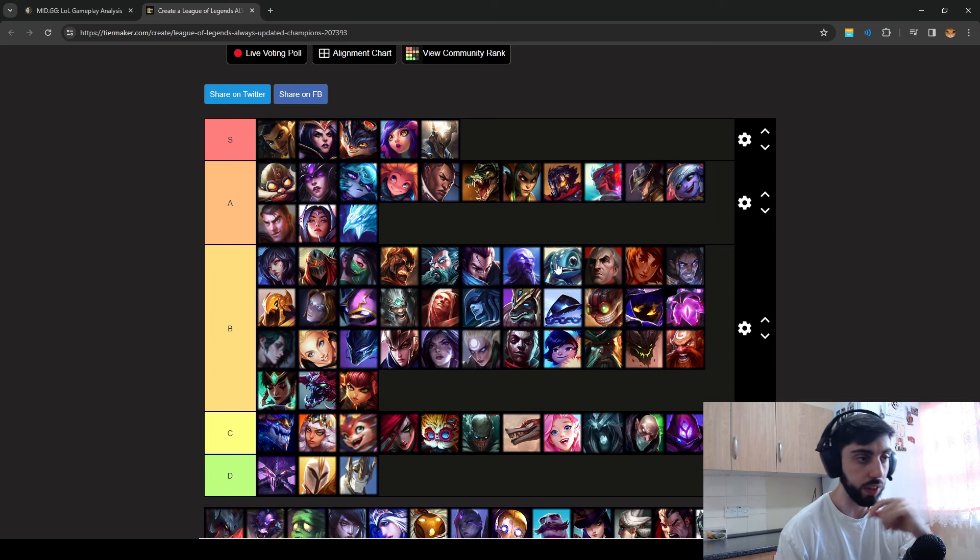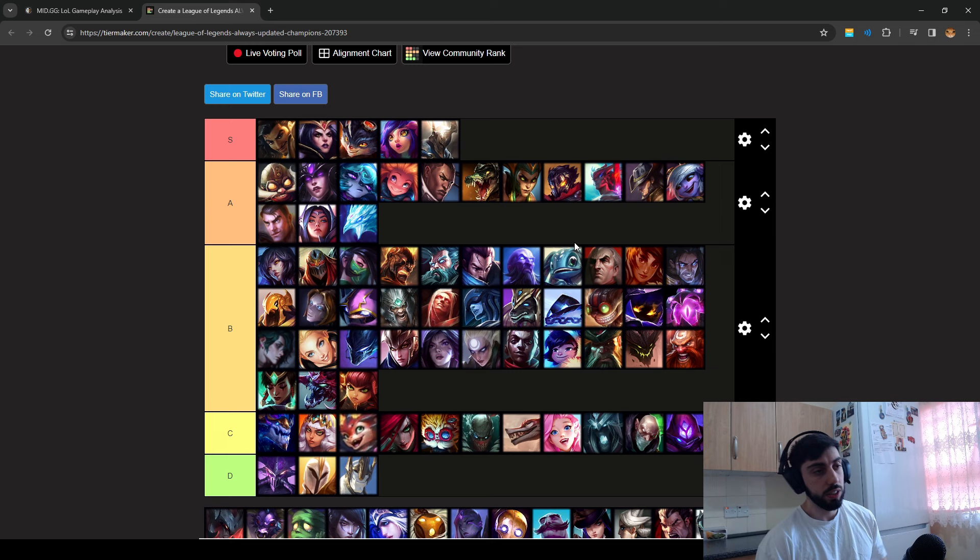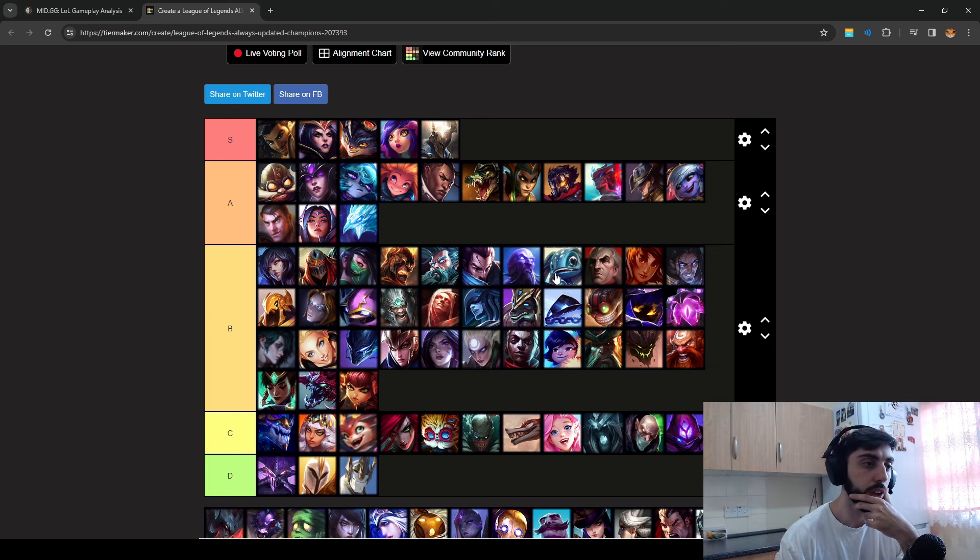Fizz — a lot of people find trouble playing against him. It's kind of like Akali — AP assassins. You need to go Hexdrinker into this champion. Also Ekko — you need Hexdrinker. You can go Electrocute and solo kill him, but he dictates how the lane goes because he can use his E to dodge your abilities and damage from your ultimate. He can jump in and out whenever he wants. You can one-shot him, but he rushes Zhonya's too.